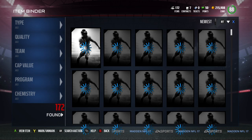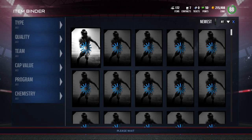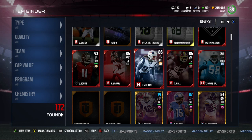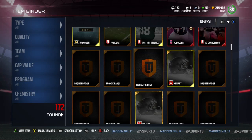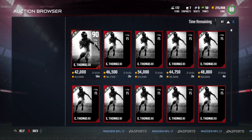We go into our item binder and search for his price — the cheapest is 66.5k. Then we search up Earl Thomas; his price at auction is 43k, so there's a 23.5k difference.